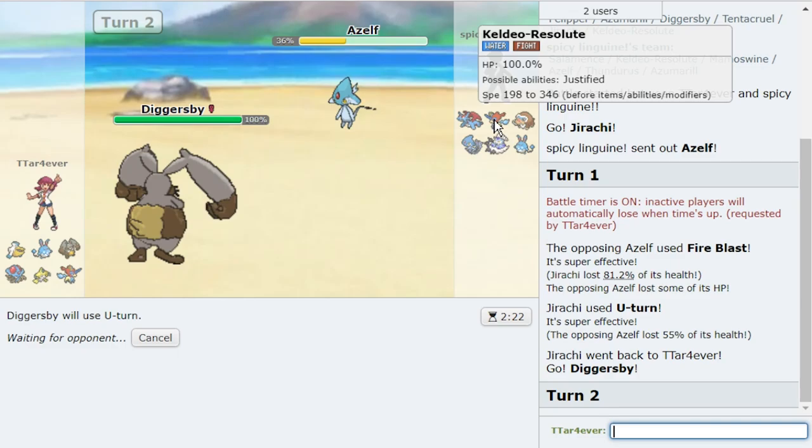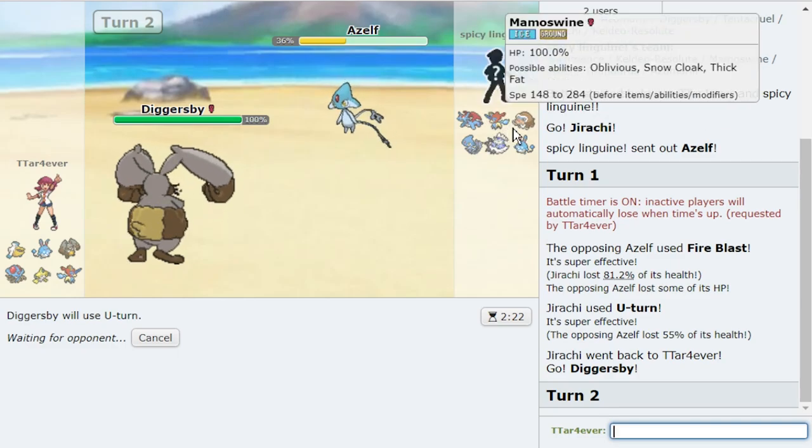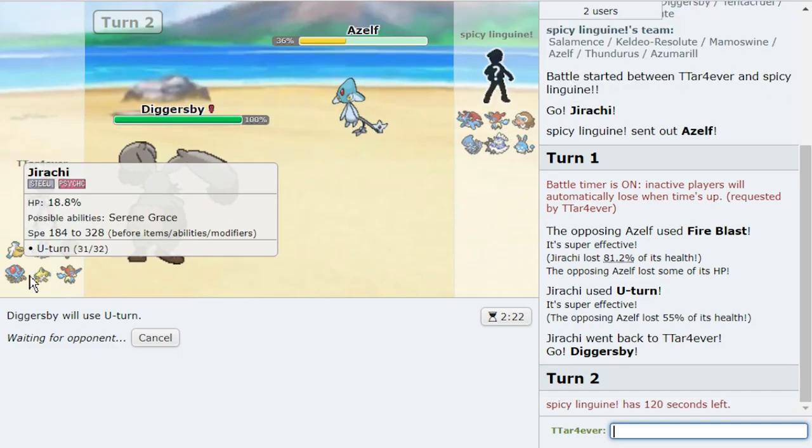Jirachi's role in this game is to smack Mamoswine. I don't mind getting life orb fire blasted. I can bring out my Diggersby now and I think click body slam. I don't see any switch-ins really, but they do have Mamoswine, so I should be a little careful. I'll U-turn instead just in case. If I get up rocks here, that's gonna help chip down Keldeo and help out my Azumarill. I just gotta be careful — assuming it's dragon dance on this type of team, it just looks like straight-up setup with every single one of their mons besides Mamoswine.